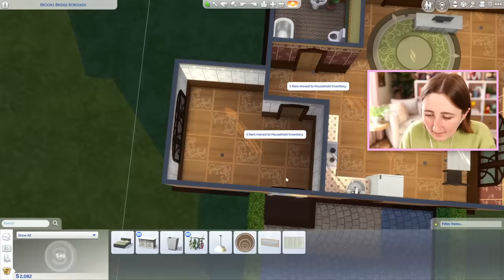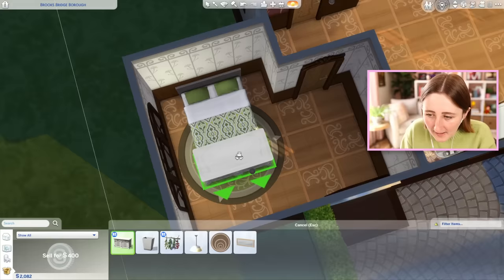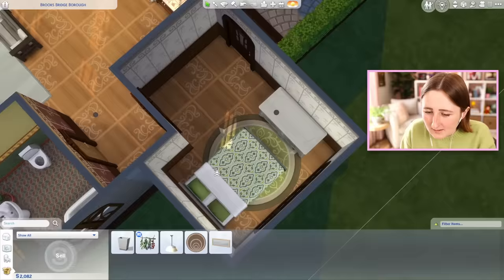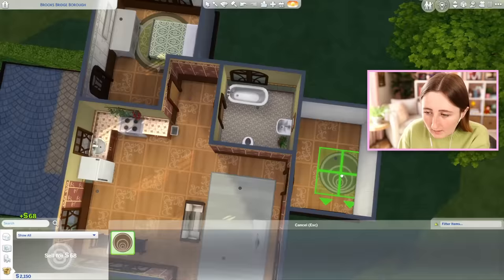What else do we have left? We have a bed, we have a rug. I could use this rug in here and then the round rug in the bedroom. We could do the bed, we have a dresser — that is tight, but I think they can walk through that. We have a mirror, that's kind of ugly. We have a trash can — we need a big trash can. That's all the furniture that we have.